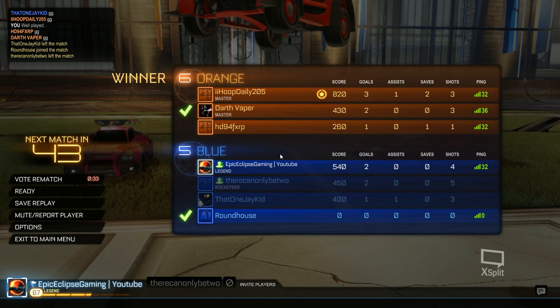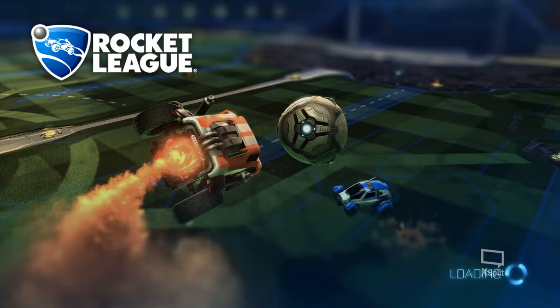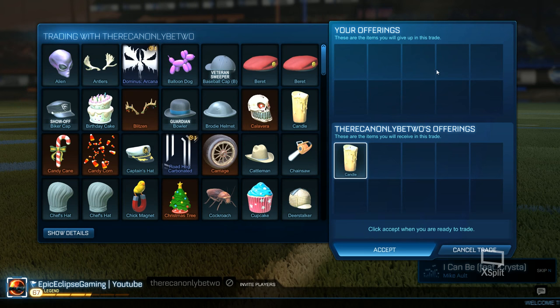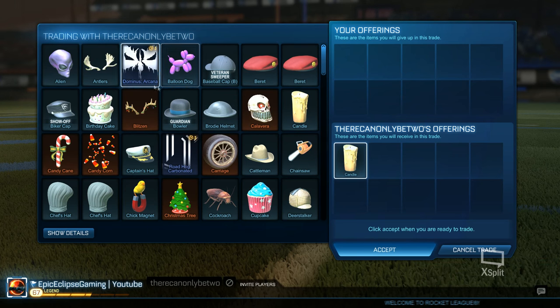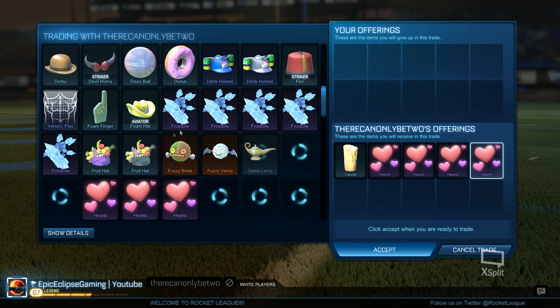The crate system I actually kind of like — it's not really like CSGO, it's a lot different. All the stuff they have in there I do like for my car. And here's how trading works: Tim invited me, and you just click on their name and press trade. You can click on items at the bottom to add them.